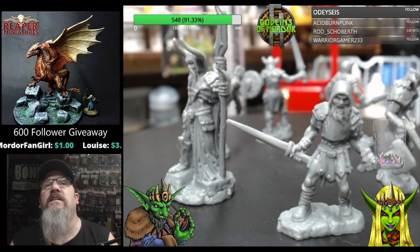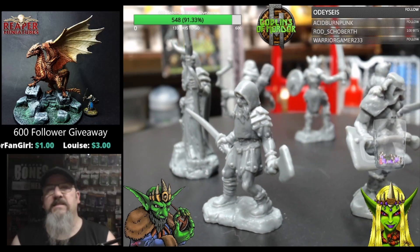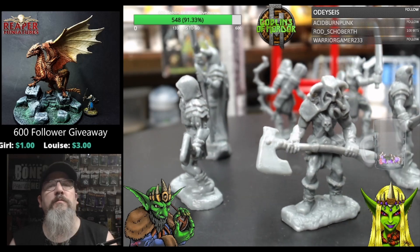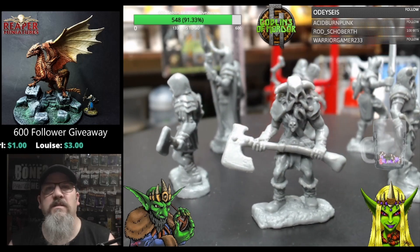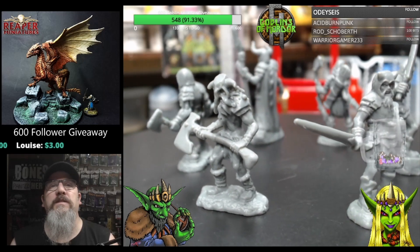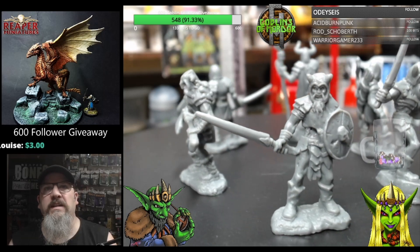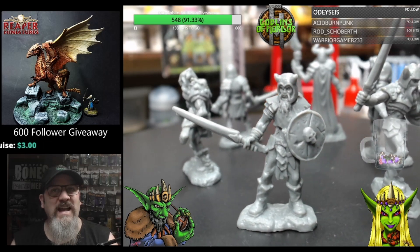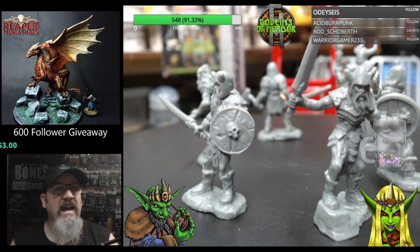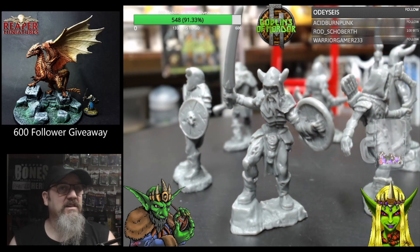These are absolutely fantastic. I will be adding bases to these ones because they aren't on oval bases — anything that isn't on an oval base I like to add that base boss base. It just gives a bit more stability to the miniatures. As you can see, they would fall over quite easily on your tabletop, so adding a nice little base gives more support and keeps them from getting flicked over.